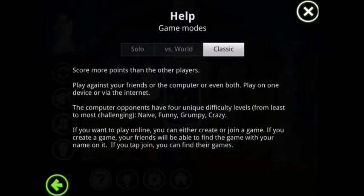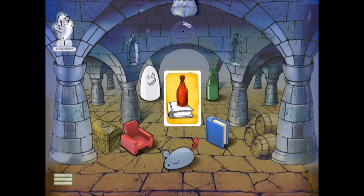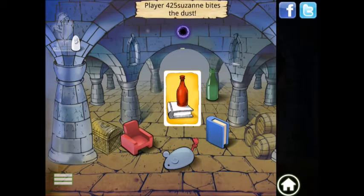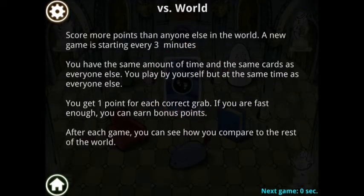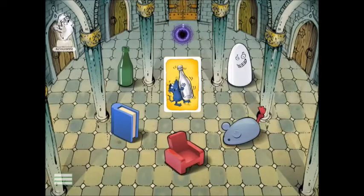Ghost Blitz offers three different modes of play. You can play in solo mode, which is basically a no-mistakes-allowed endurance run. Versus mode pits you against all other active players in the world, in which you play solo on your device with the exact same cards, but compete for rank.